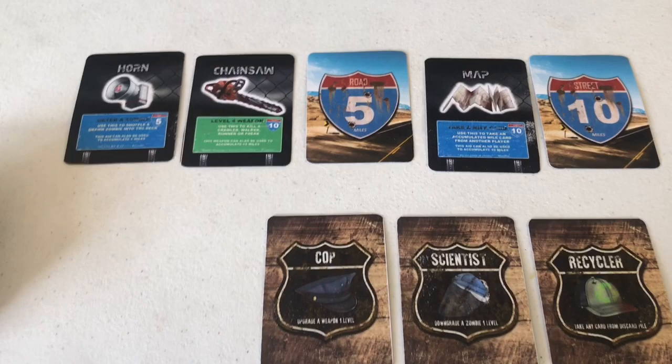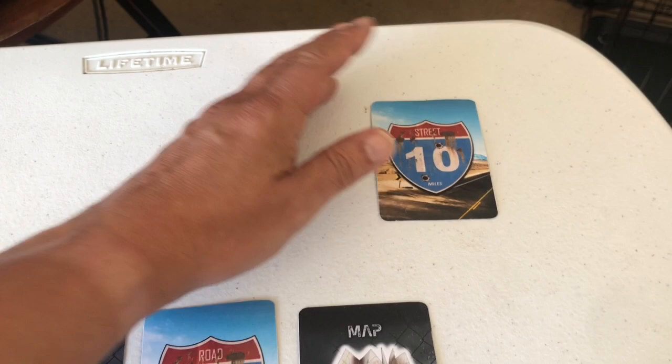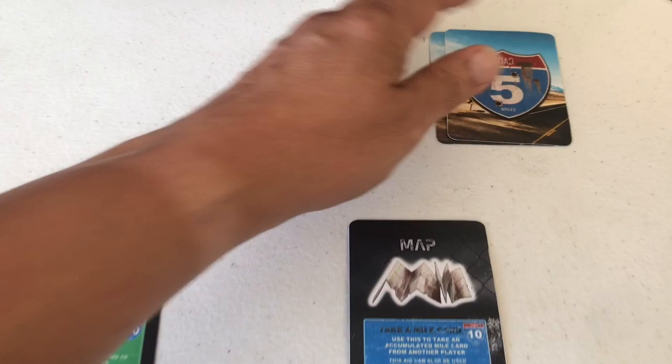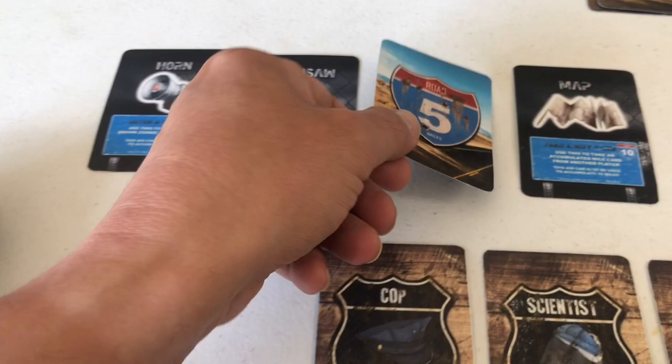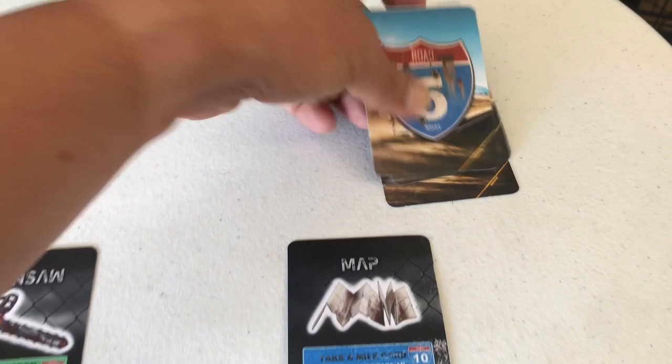Turn one: first action, I'll take the 10-mile card and move 10 miles ahead. Second action, accumulate 5 more miles — that's 15. Third action, draw a card — another 5 miles! Turn two: accumulate those 5 miles. We've now gone 20 miles on our 200-mile journey. So far, so good — no walkers yet.